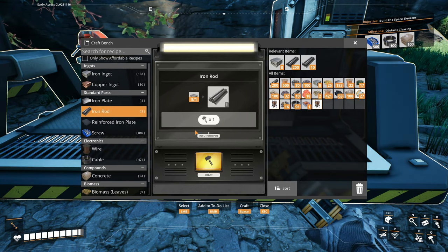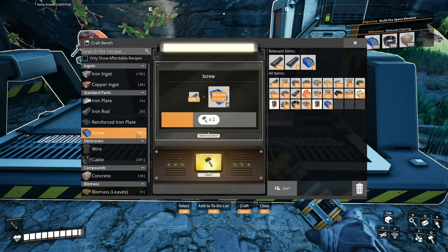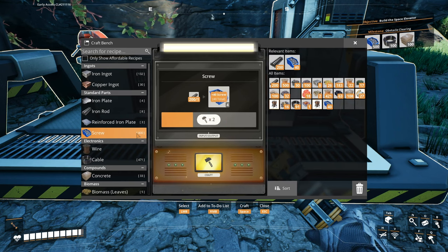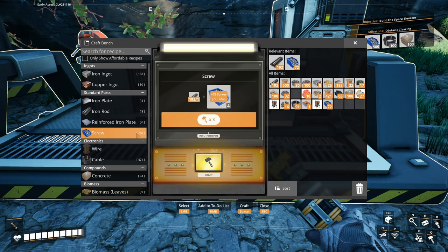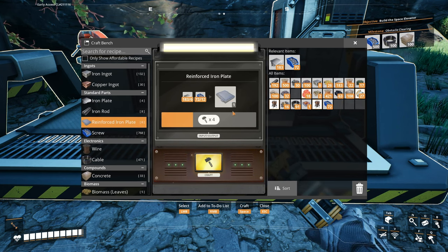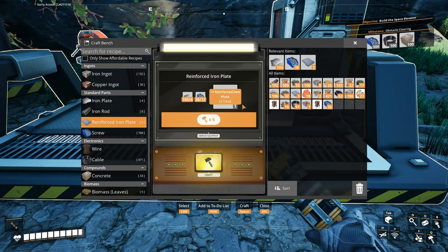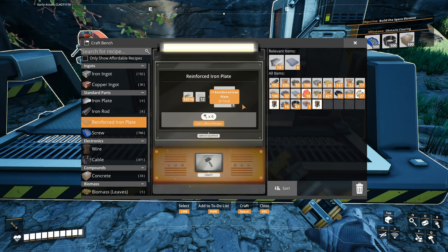We need six reinforced iron plates, so that's 72 screws. There we go. Just want one of these lines up and running, and then once we have that we can expand as needed.